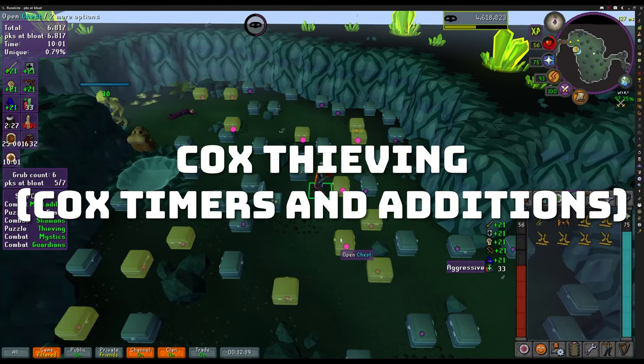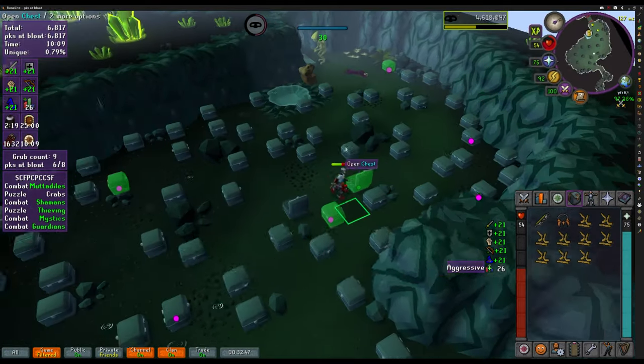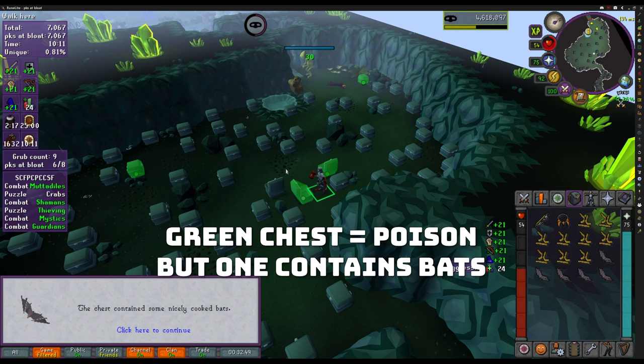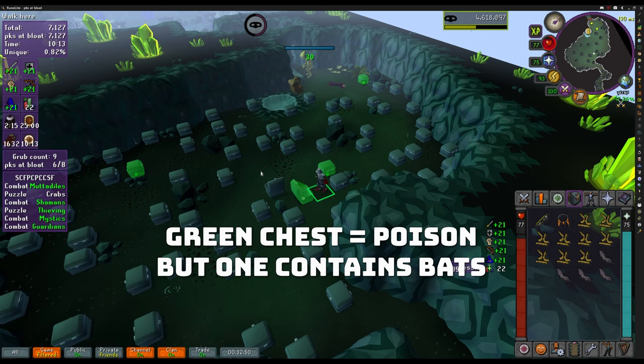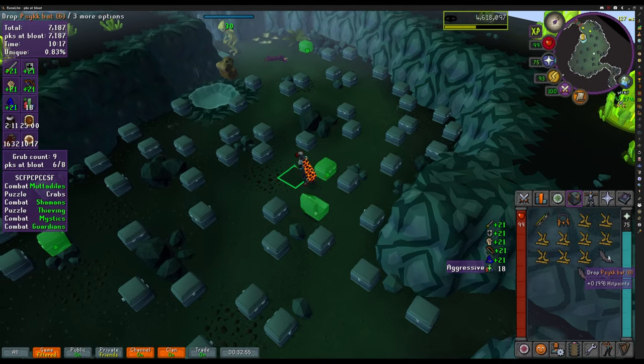The thieving plugin is a great addition, since it will highlight the poisonous chest for you and indicate which chest contains bats — consuming them while on low HP earns you more points. It will also tell you how many grubs you need to finish the room.